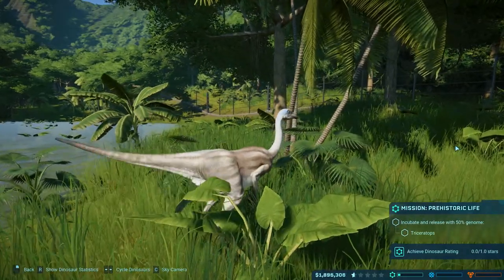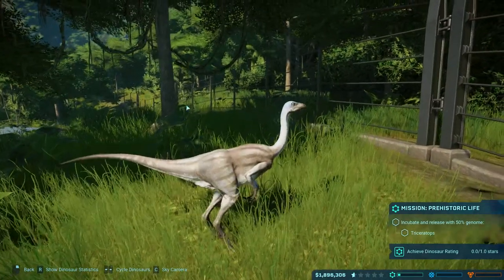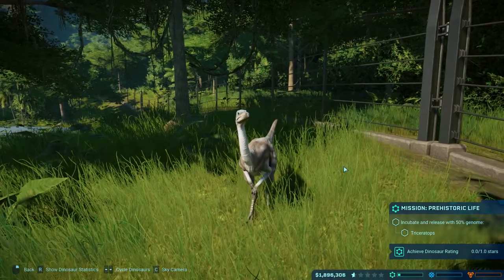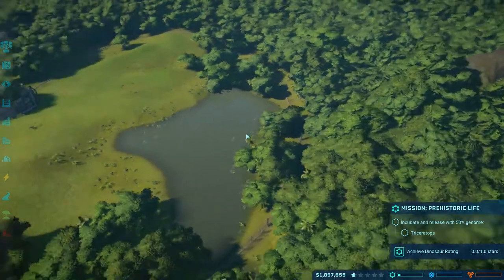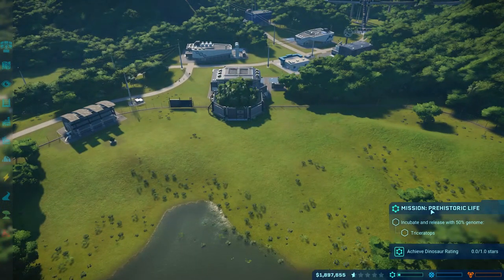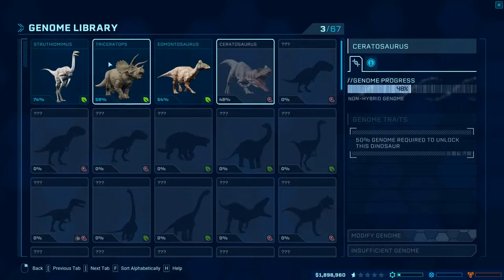Hey guys, welcome back to my channel. Today I'm recording part 2 of Jurassic World Evolution. Here's a Struthiomimus — you probably remember this one from the last episode. I made two of those in the incubator, and I have a mission here: incubate and release with 50% genome on Triceratops. So how much genome do I have? I have 58.